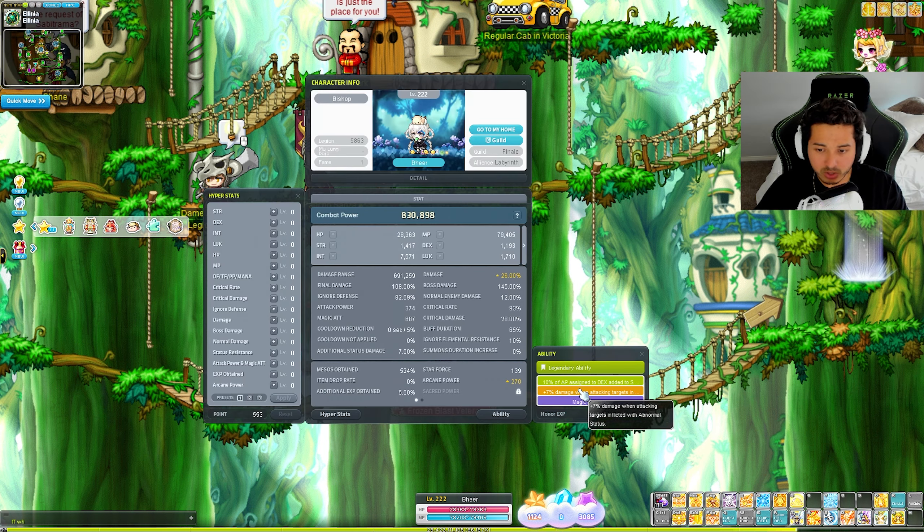Back to the V matrix - we popped a lot, 53 notes, not that big of a deal. Let's search up what we're looking for. Based on the outdated V matrix guide for Bishop, we're looking for Angel Ray, Big Bang, and Bahamut, which is our pet attack. Let's see if we have any of these - Angel Ray is our main bossing attack, Big Bang is our mobbing attack, and Bahamut is our pet. We have it - nice, starting off pretty good.